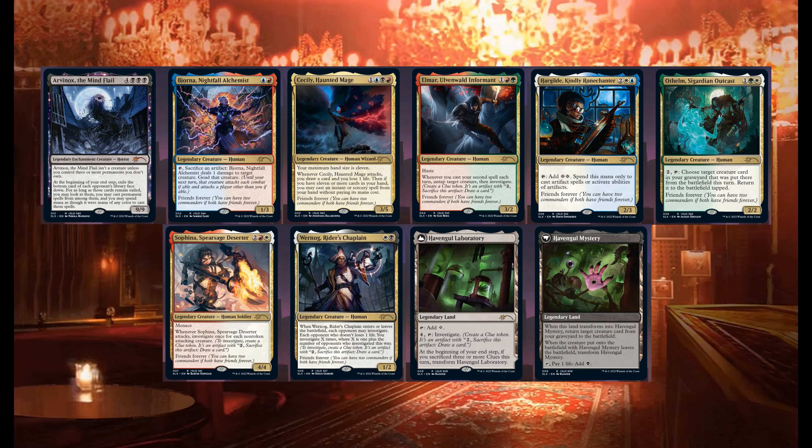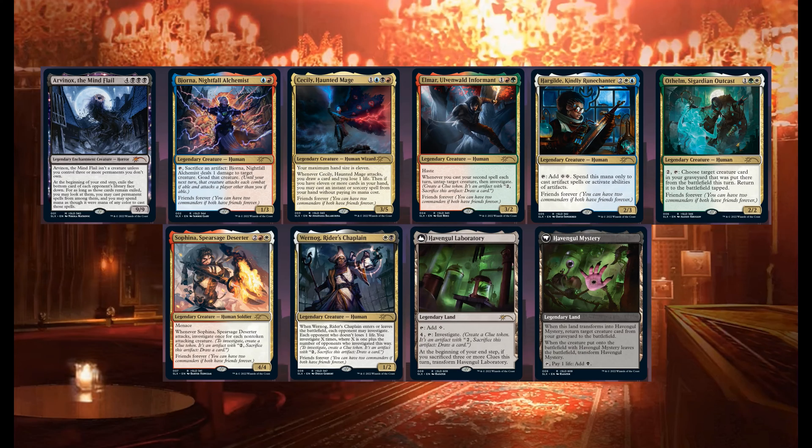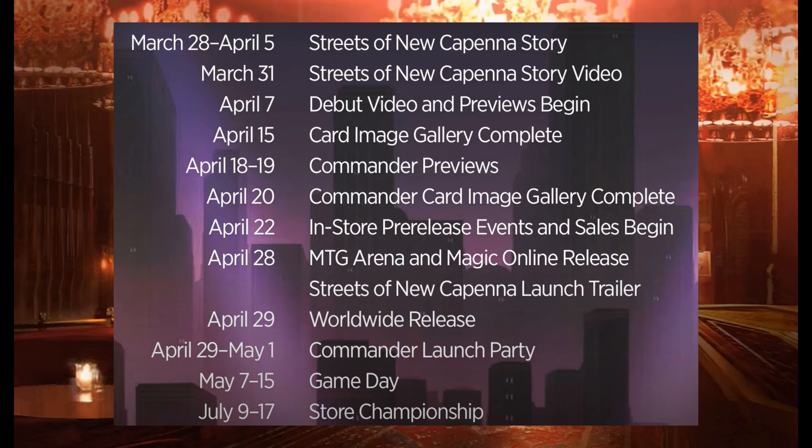With Streets of New Capenna, there will be some significant changes to the set booster box list. One in eight set boosters will contain a Magic the Gathering version of the Stranger Things secret lair drop cards, while the other one in eight set boosters will contain a card from the list, which will be slightly smaller to accommodate the distribution. For example, Eleven the Mage becomes Cecily Hounded Mage, and Lucas the Sharpshooter becomes Bjorn the Nightfall Alchemist. These cards are functionally identical to the Stranger Things secret lair drop but are the Magic the Gathering versions.